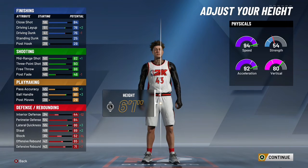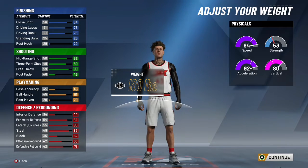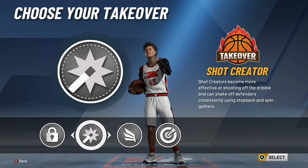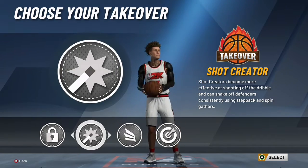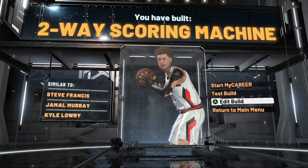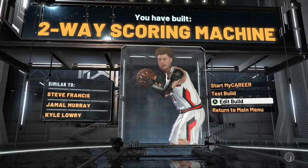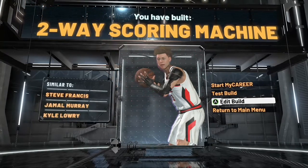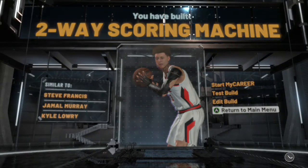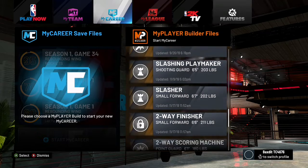What you want to do is put this body shape to built, then make them six-one — or any height you want, but six-one is recommended. Make his weight 180, keep his arms about the same. I chose Chakra takeover. There you go, you got your two-way scoring machine. I did call it 'cow large' but yeah, that's how you make the two-way scoring machine.